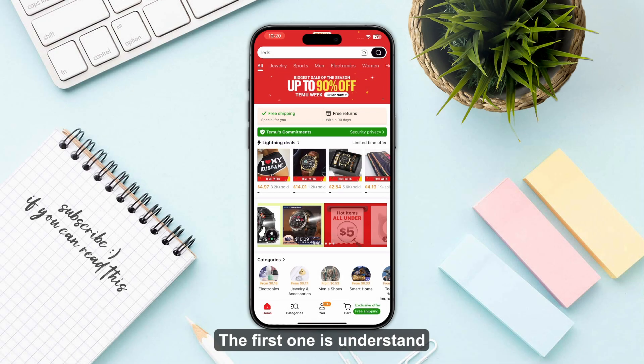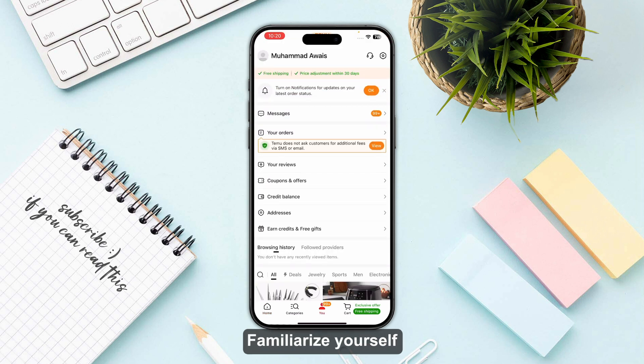The first step is to understand the game mechanics. Familiarize yourself with how the game works, including the rules, scoring system, and any special features.